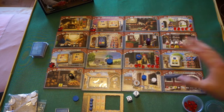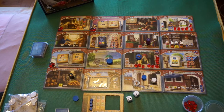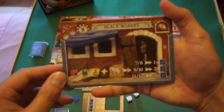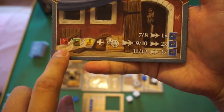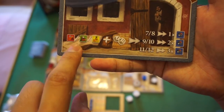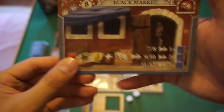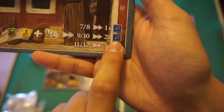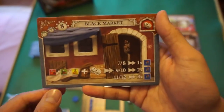Let's go through what each tile does — this is the meat of the game. Starting with the black market: you get one red, one green, and one yellow good, then roll two dice. If you roll 7 or 8, you get one blue good; 9 or 10 gives you two blue; and 11 or 12 gives you three blue. So this is a gambling-style way to acquire the blue resource.